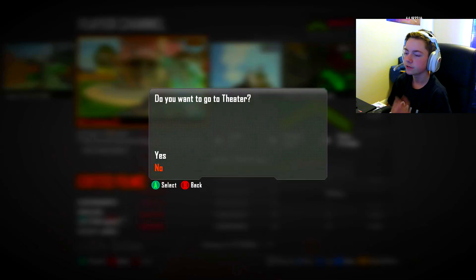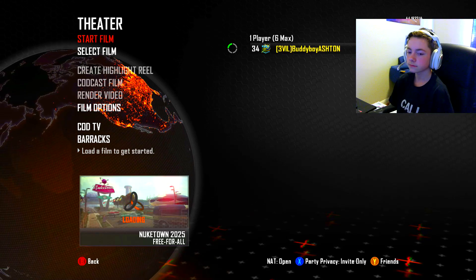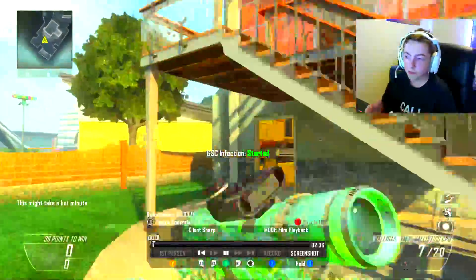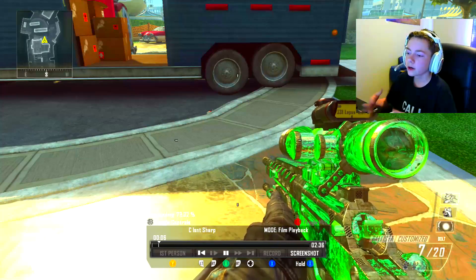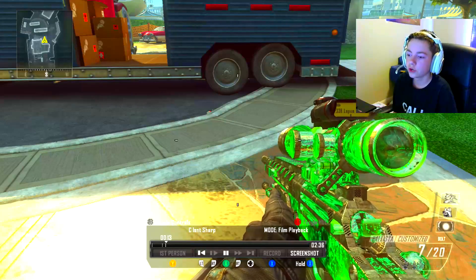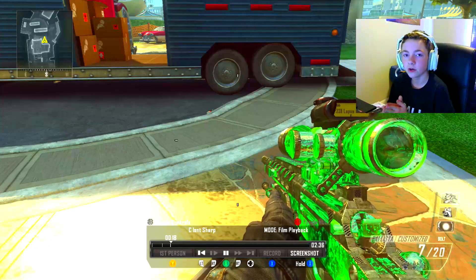I'm going to click GSC Infection V2 and click it. If you want to go to Theater, click Yes. Wait for it to load — it should take a minute. Then click Start Film and wait for it to start up. Once it gets started up, I'm going to run through how to do this online, and I'll actually go into an online match and show that in this video. I'm going to fast-forward and will be right back.